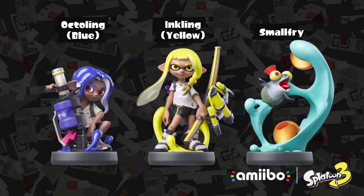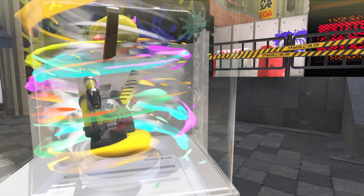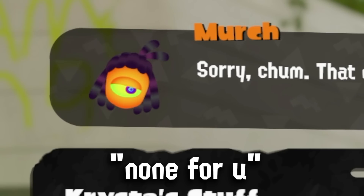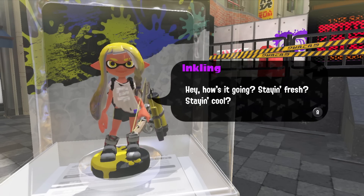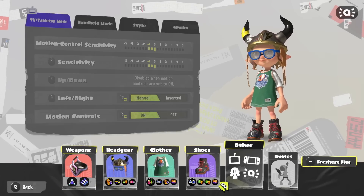We have actually seen these before in the Direct, but we didn't get a proper look at when they were going to release or all of the new gear we would be getting for them. You might have already seen some people wandering around Splatsville with exclusive gear you can't order — that actually comes from the Amiibos we already had. Splatoon 3 is getting three new Amiibos: the blue Octoling, the yellow Inkling, and Smallfry.